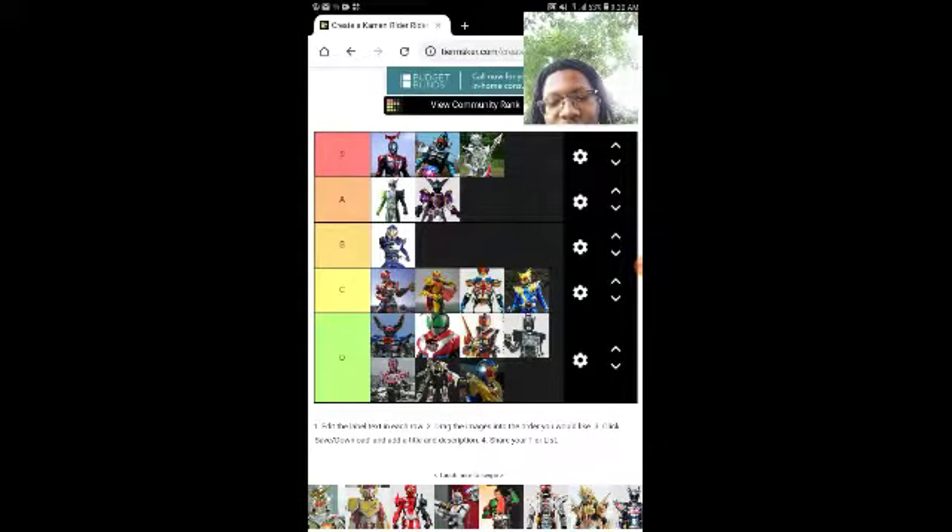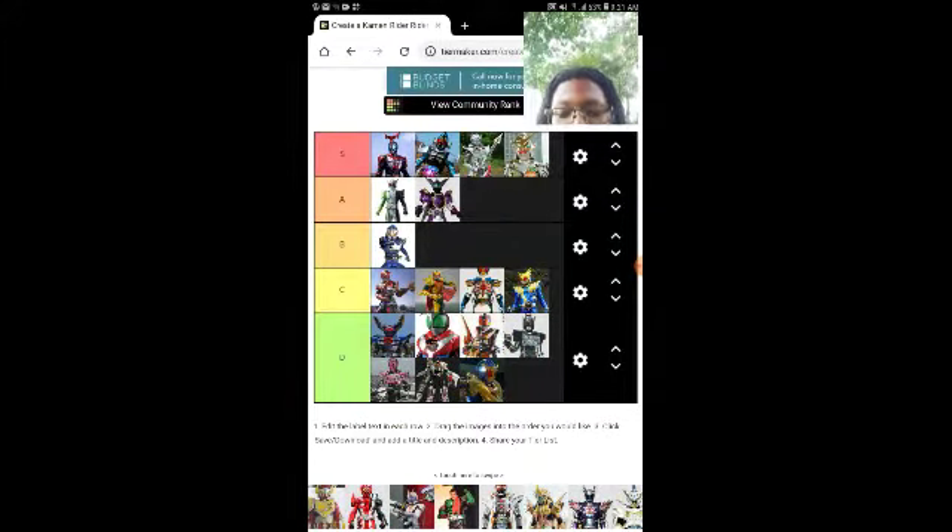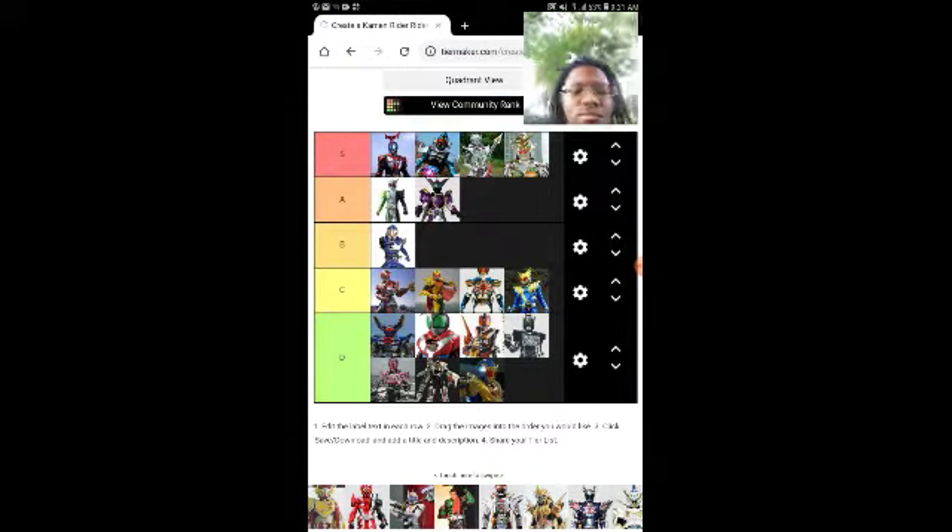Baron Lemon Arms — I'm not even sure what that is. Whatever. Gaim Kiwami Arms is up. Baron Lemon Energy Arms — I respect that they included it, probably because they think the same way I do: Lord Baron is not a final form, it's just a straight-up monster form. Get over it. So for Baron I'll skip it. Type Tridoron — S tier.